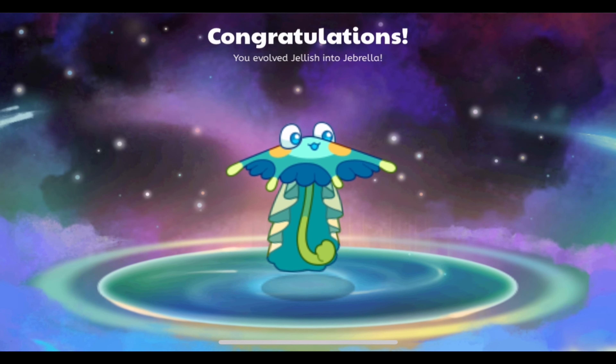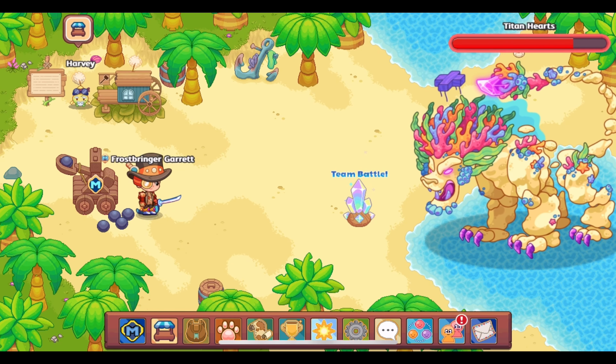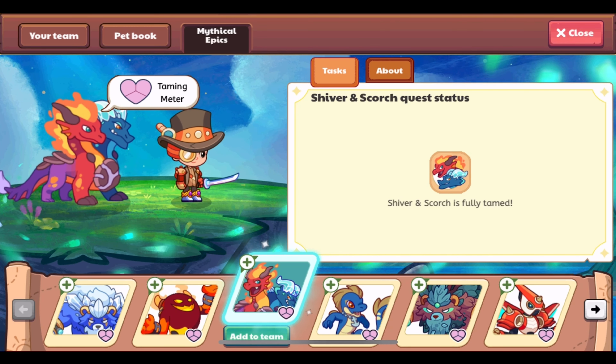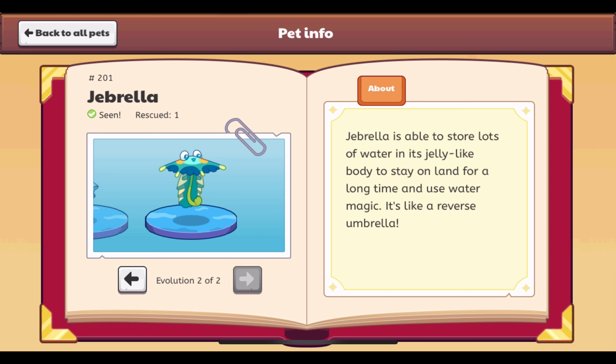There is Jebrella — that is what Jebrella looks like. It is so strange looking but I love it. We need to go check this out in the pet book. It's pet number 201 and its description reads: Jebrella is able to store lots of water in its jelly-like body to stay on land for a long time and use water magic. It's like a reverse umbrella — it does kind of look like a reverse umbrella, except it looks more like a regular umbrella with eyes and a tail.